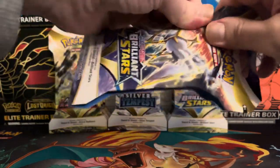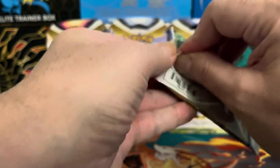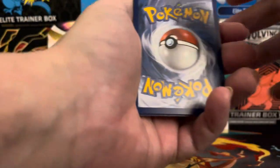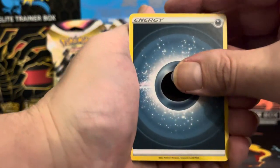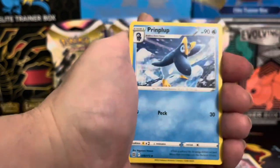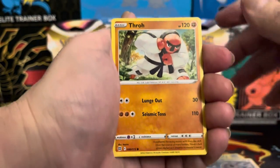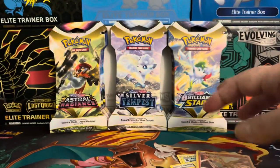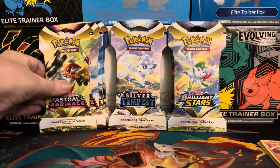I love Brilliant Stars too — that's another great set. We have a black border, just wonderful. Dark energy, Cleansing Gloves, Cinccino, Gible... looks like we have a little bit of shine back there somewhere. Another Lugia V would be nice — I wouldn't mind that for another alt art. We got Luxio and Amoltres. Nothing too extravagant from that set, that's okay. Let's move on to Astral Radiance.